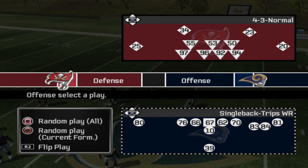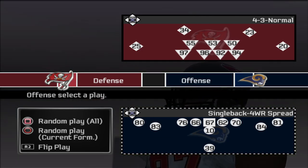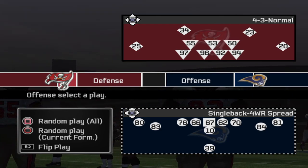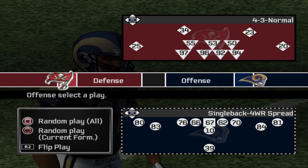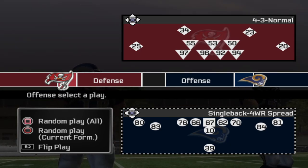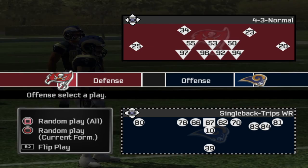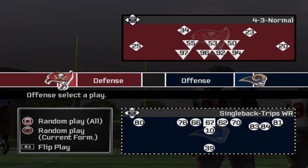This is the original run and shoot. I need two formations. In this case it's single back four wide receiver spread — your two outside receivers are on the line and your two slot receivers are off the line. There are several other two-by-two four wide sets in this game but they're all a little bit different. I needed this exact look because over time I'm going to move around my slot receivers like the original run and shoot used to do. I also need single back trips wide receiver — it's the exact same setup except your left slot receiver is over on the right side.